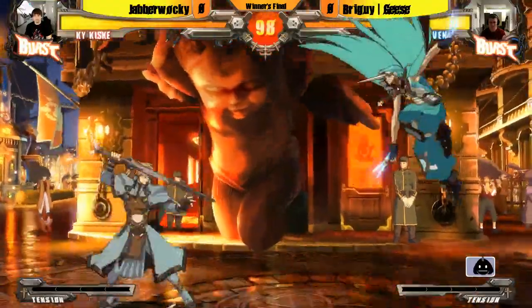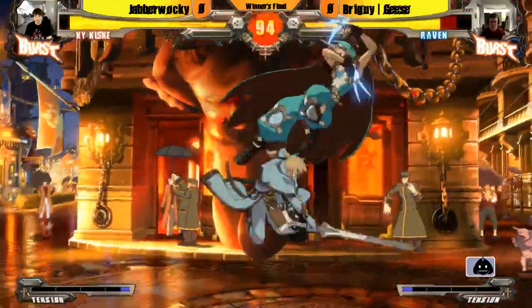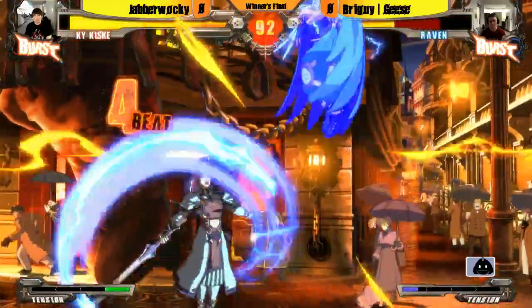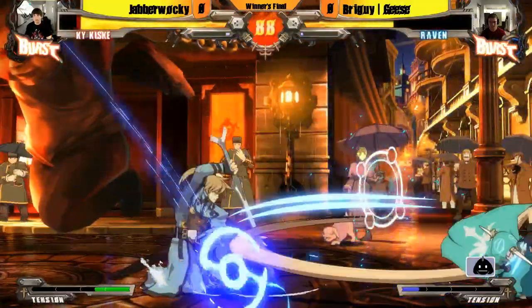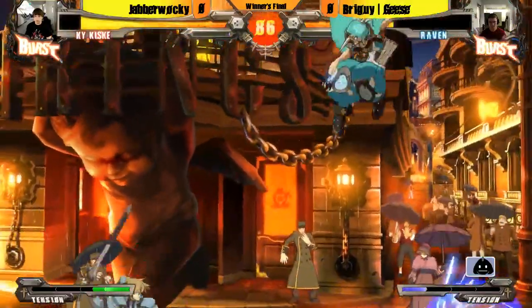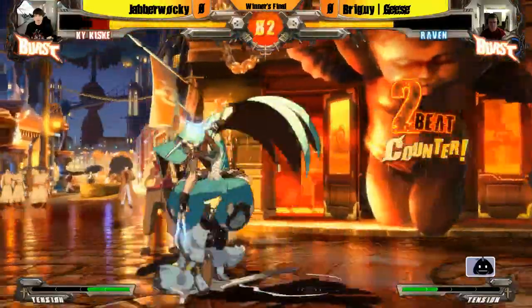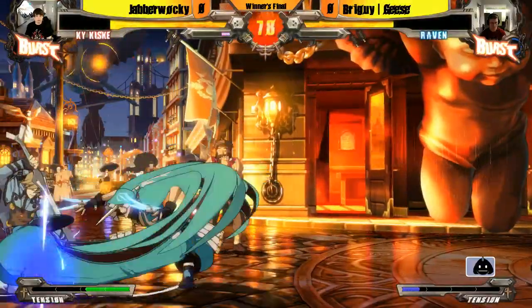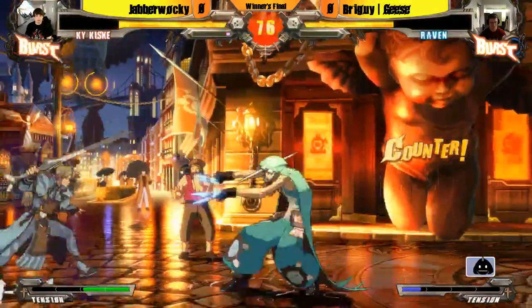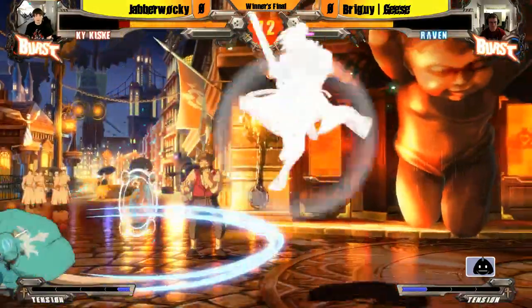He definitely went for a different color this time than he normally does. Oh, starts with fire S — jumping around, jump H, 6p setup. Yeah, that was good block, good block. So Geese is awake, he was definitely warming up earlier. Oh, that looked like a throw.